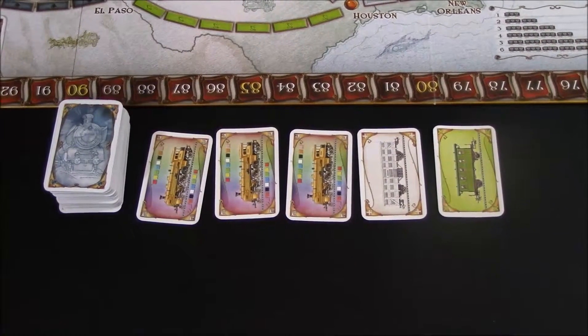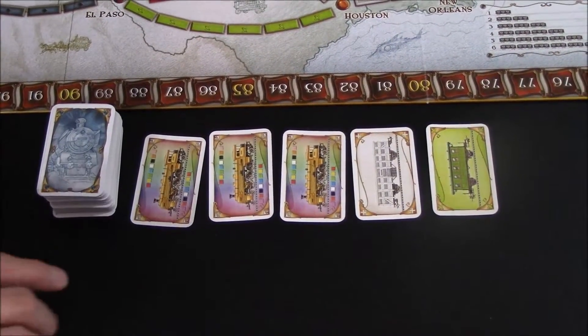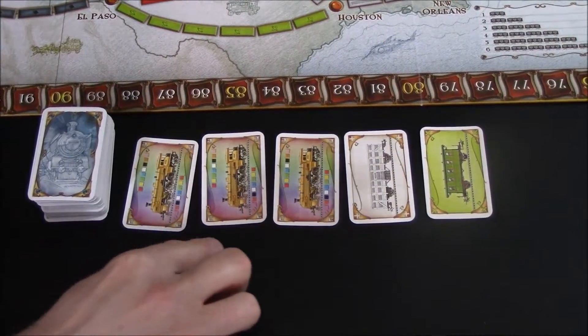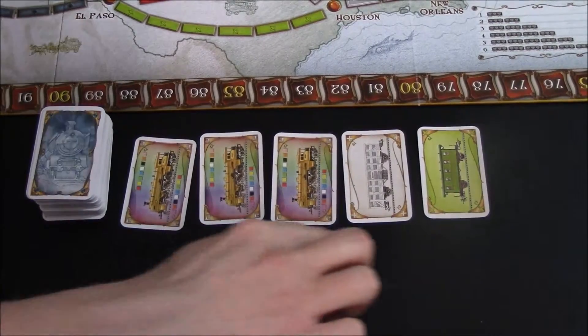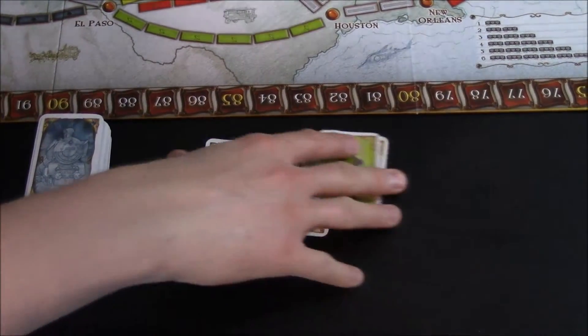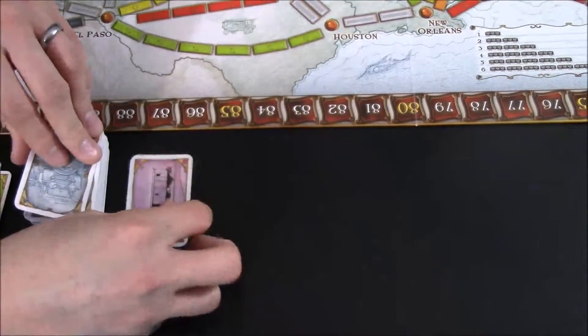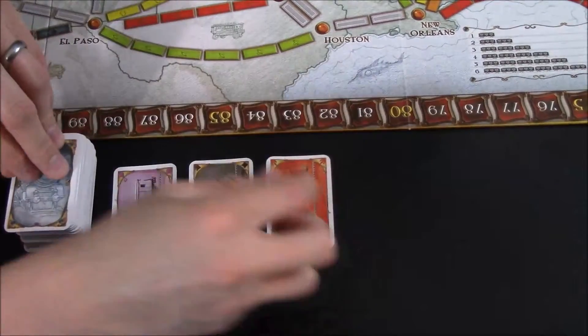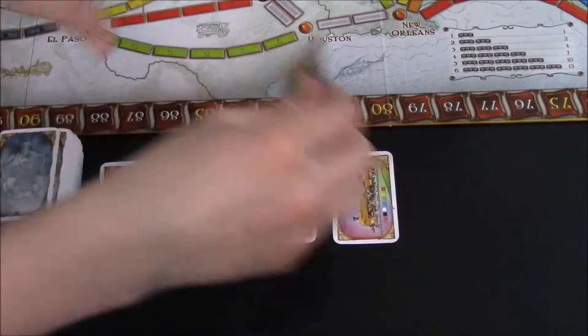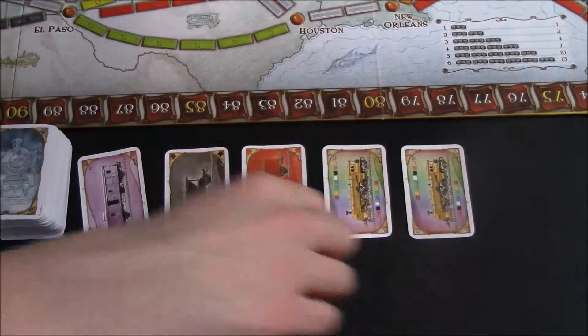One other thing to mention about the train car cards: if at any time there are three wild cards out of the five face-up cards, you will discard all five of those cards and deal out five new cards. You only do that if there are three or more wild cards down at once.